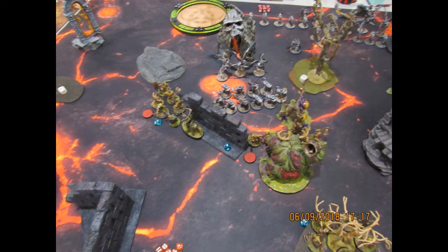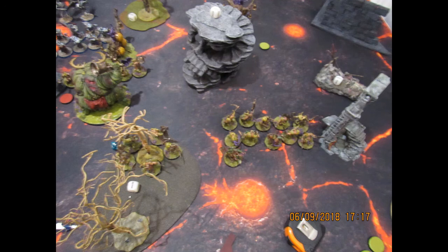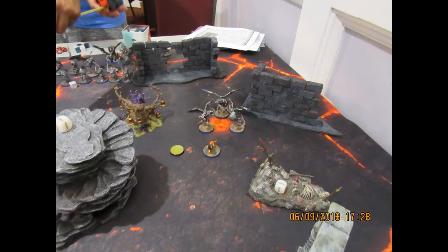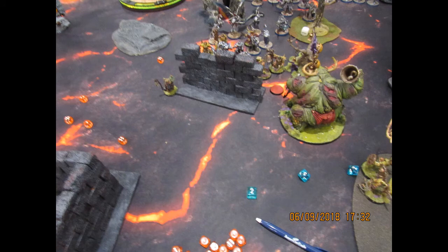I brought my two units of Blight Kings around the Liberators to charge them, and moved up another unit of Blight Kings to start hustling towards that objective. Got into the unit of Liberators and started doing work on them, but with the level of save they had it was just going to take forever to get through. He moved up his Judicators and Griffhound to take that first objective in the Starstrike and start pulling ahead in points. He took out my Harbinger of Decay — probably the Hellstorms — and Festus was just kind of hanging out back there hoping to get some minus one to the saves of those Liberators.